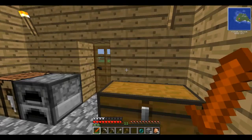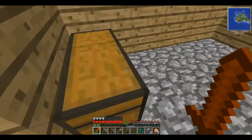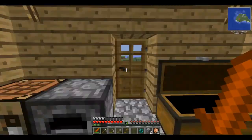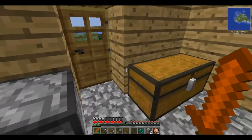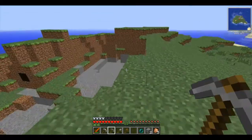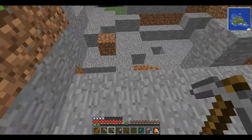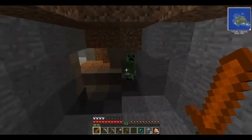Hello! This is episode 3 of the Mod Survival series and we already have a copper sword, an iron helmet, and an iron chestplate. So today we are going to mine more ores. I think there are three kinds of ores that come with this mod.